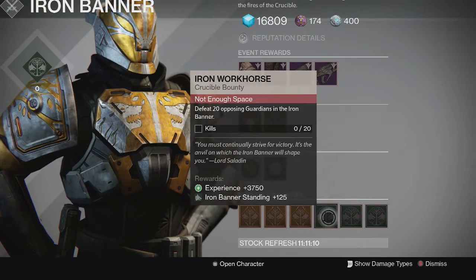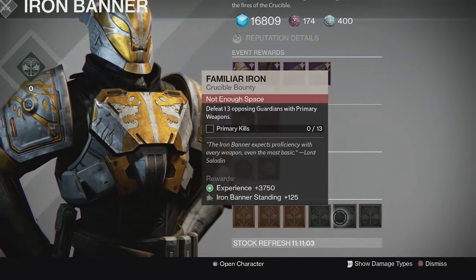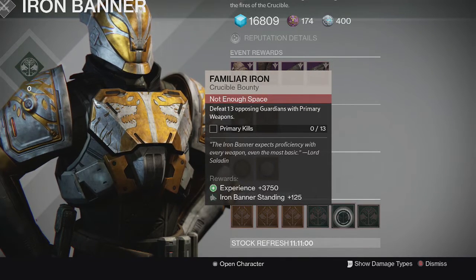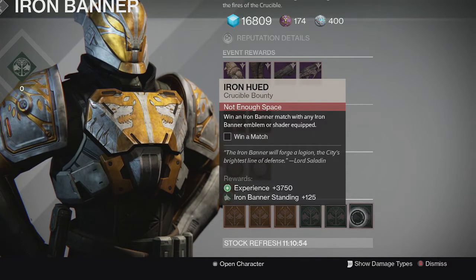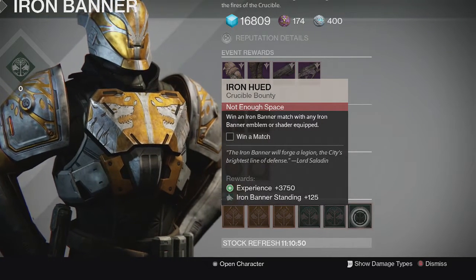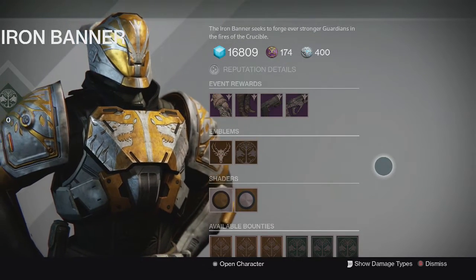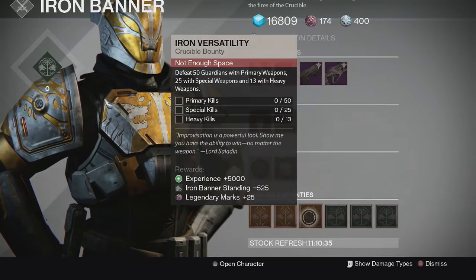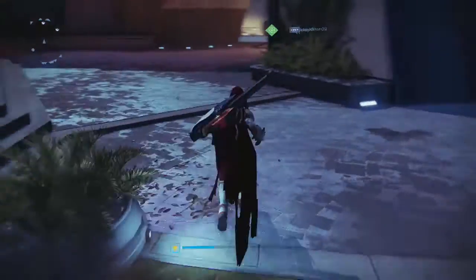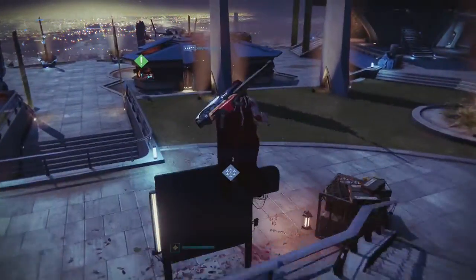The regular daily bounties rotate every reset. Defeat 20 opposing guardians in Iron Banner — pretty easy. A Familiar Iron requires defeating 13 opposing guardians with primary weapons — also easy. Iron Hued requires winning an Iron Banner match with any Iron Banner emblem or shader equipped, including your Year One ones. Hopefully we get new daily bounties each day. Also keep in mind the power level does matter this time around in crucible, so make sure you bring your best guns, highest light gear, and best armor to compete and rank up.